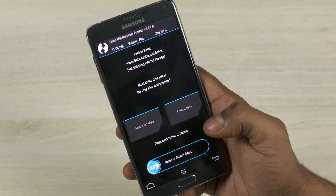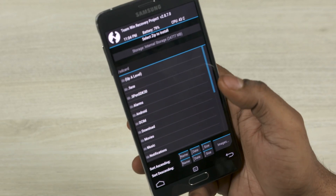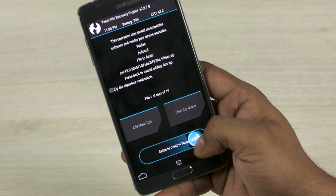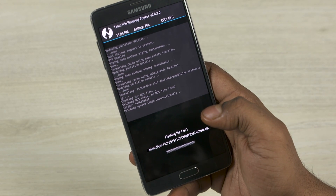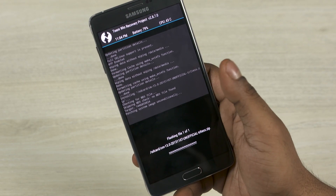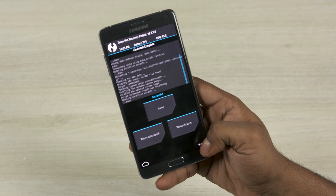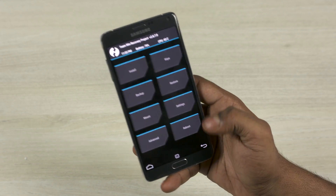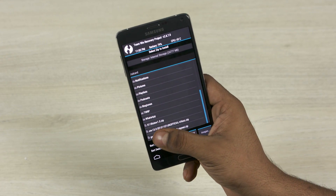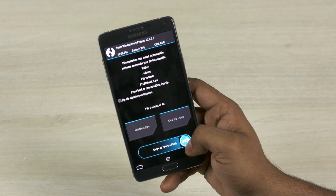Go back, then select Install and scroll down. First select CM13 and swipe to confirm flash. This will take a few seconds to a minute, so just wait for it to complete. Once done, go back and select Install again.